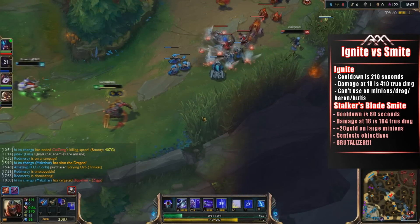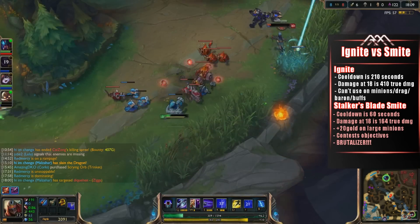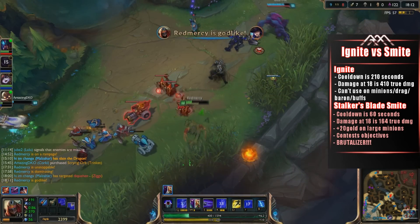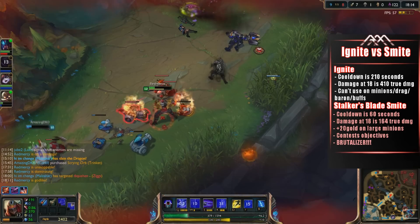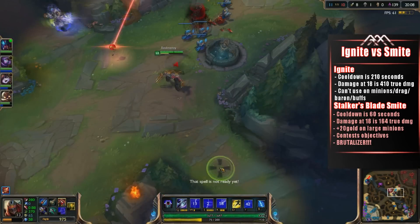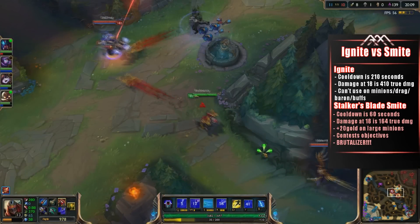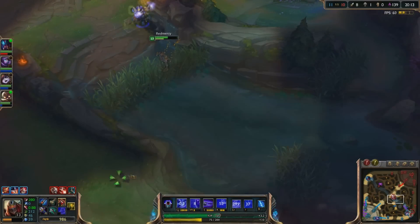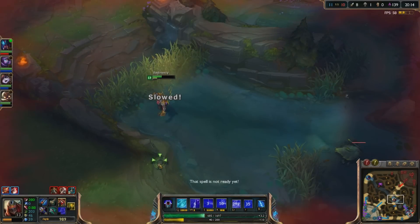But keep in mind, this damage is instant — not over 5 seconds — while providing a very useful slow. It also helps you farm in the laning phase early on because you get a bit more gold on large minions, you can help contest objectives, and again the main reason I love this item so much is that you can get a double Brutalizer combo, which helps your mid-game power so, so much. So I'm sure most of you are curious to see exactly what the build path is, so let's go into that next.